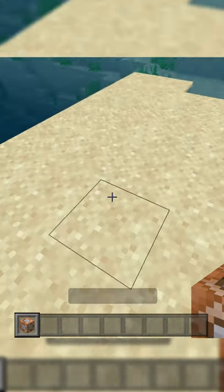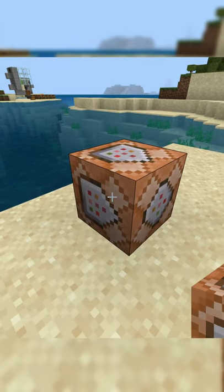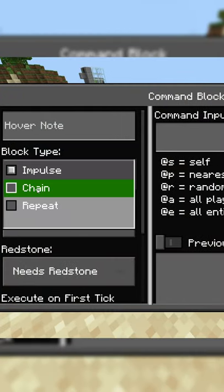There are three types of command blocks: impulse, chain, and repeat. The impulse is the default command block, and if you want to change it, you can go into the command block interface and change it like this.